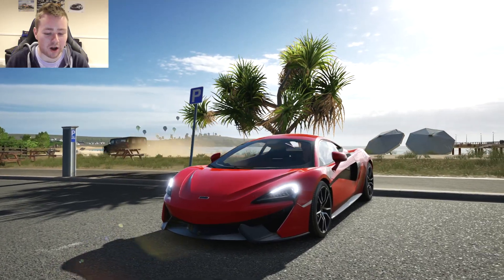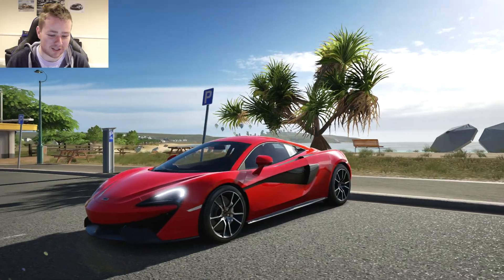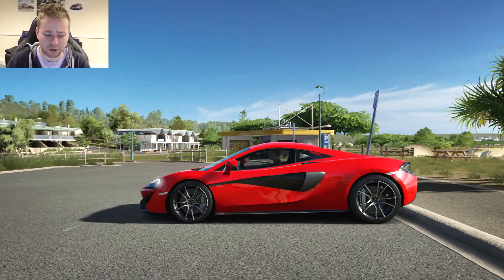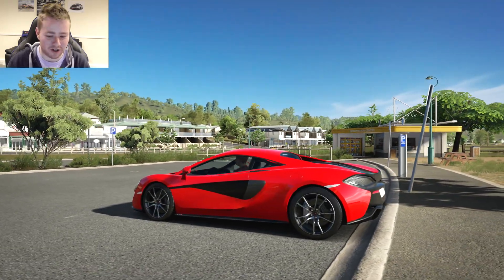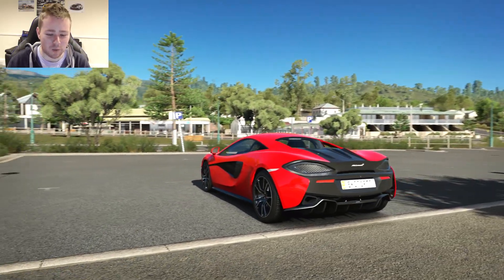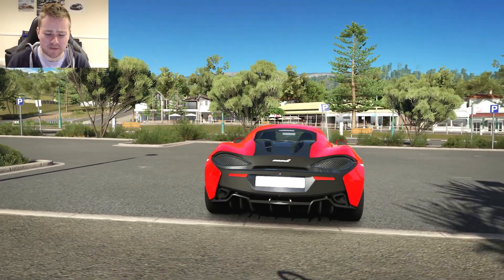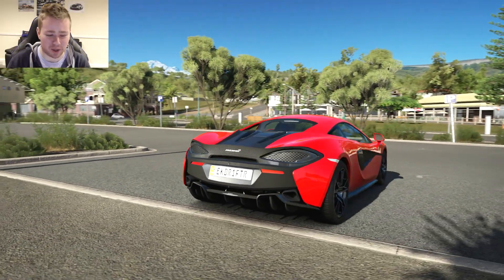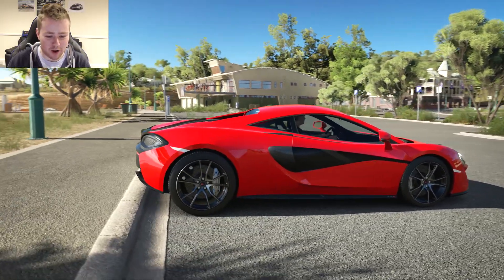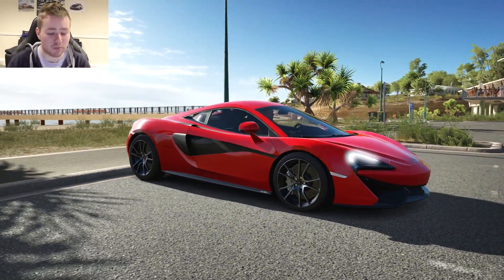Today's review is the McLaren 570S. The reason why I'm driving this thing is because I remembered back in Forza Motorsport 6 that everyone was complaining, including me, that it has too much understeer. Now, this being a Horizon game, it's meant to be a wee bit more arcadey, a wee bit more drifty. So I thought I may as well drive it and see if Playground have kind of tweaked with it and we can actually get it sideways a bit more.